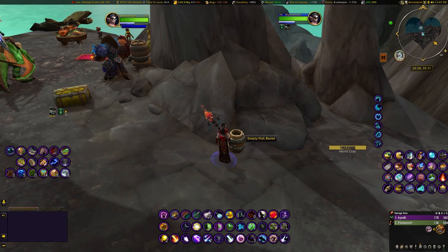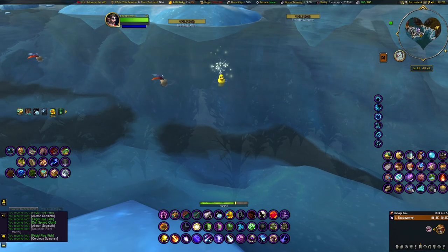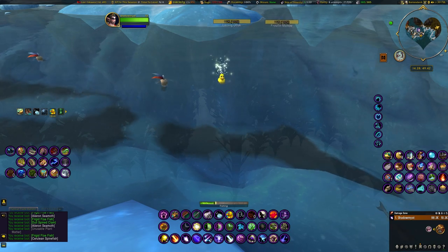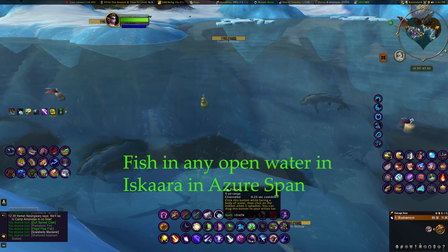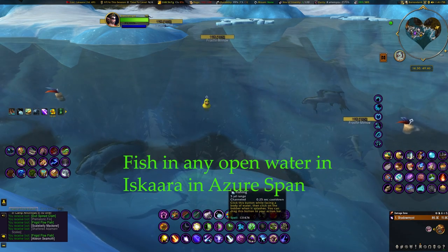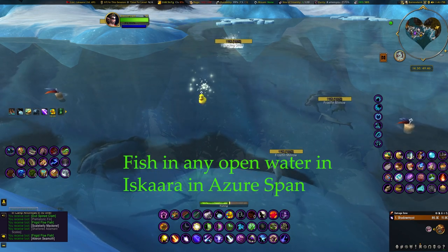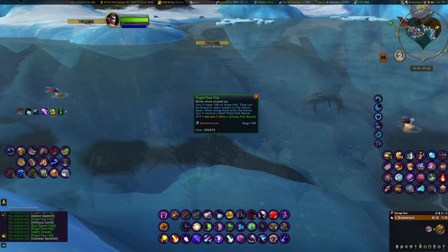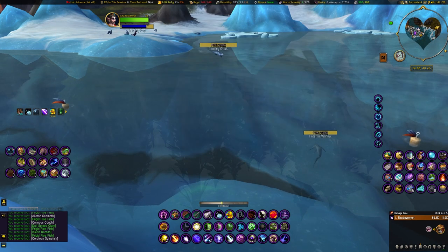Here we are — barrel right in front of us, and that completes that part. Now on to some fishing. You're going after three types of fish. Right now I'm in Ascara, right in town — you can fish standing right there. We're fishing up 100 frigid flow fish. This one was really easy; I was getting them almost every cast. Once you have 100, click the empty barrel to create a half-filled fish barrel.